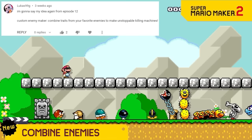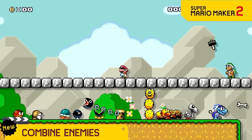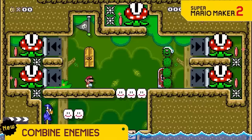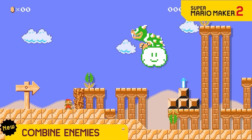We know how limiting the enemies are because they all only have one main thing that they do, so now we're letting you combine enemies. Just overlap one on top of the other and BAM! New ways to make little Timmy levels. Get ready for Hammer Pokey! Or Zap-a-Thwomps! Or like a Rocky Bowser!